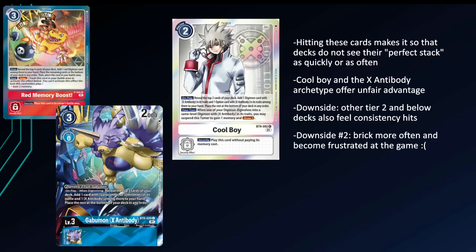If you look at red memory boost, it costs three to activate for that turn, you look at the top four, take one card, and you can't even utilize its second effect until the following turn. Cool boy only costs two, you reveal three — one less card than red memory boost — but you actually get the chance to potentially get a plus two, and it searches pretty much the whole deck for a lot of these X antibody cards, even cards that wouldn't normally be searchable, like omnimon X antibody. Cool boy has no restrictions on when the second effect can be used, and it also gains you back memory and draws you an extra card.